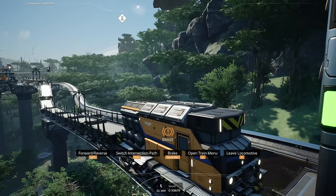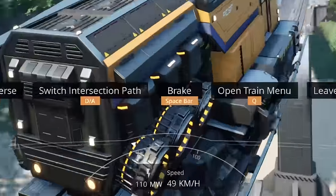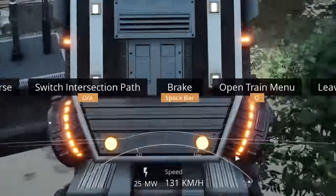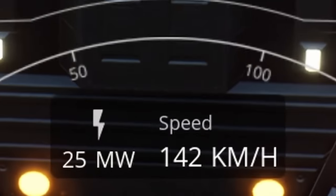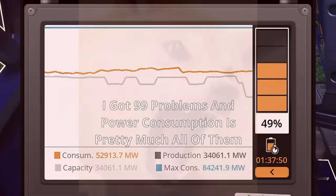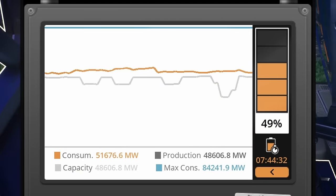The more effort it takes for a locomotive to accelerate, the more power it will draw — up to the maximum of 110 megawatts. This can be impacted by the number of freight cars attached in a single train line, or if your train is attempting to go up a steep incline. In both instances the locomotive will have to exert more effort and draw more power to accelerate. Braking does not influence power draw, and neither does speed when a train is cruising — only acceleration affects how much power a locomotive draws.